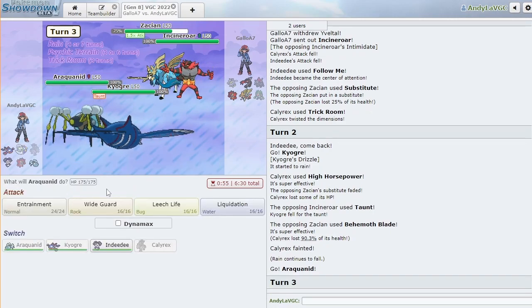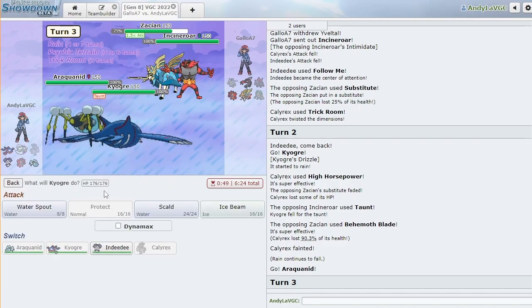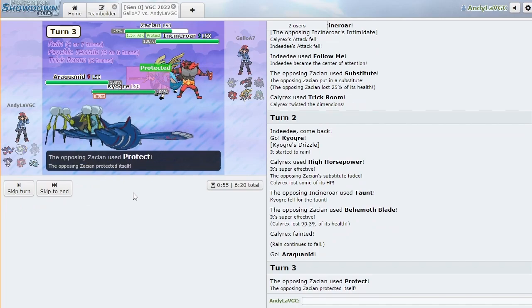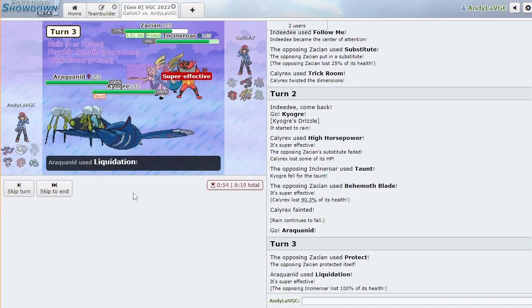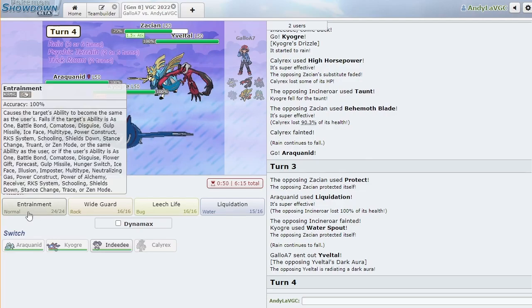Let's bring Araquanid in now. I don't want the Incineroar to be able to switch out — I'm not gonna do this. My best bet is I don't want it to be able to Parting Shot me, so I'll just Liquidation it so it gets KO'd before it can.